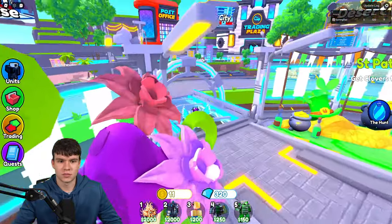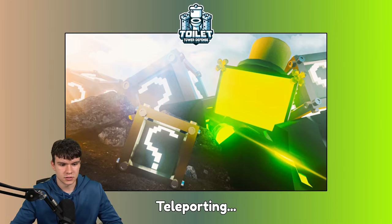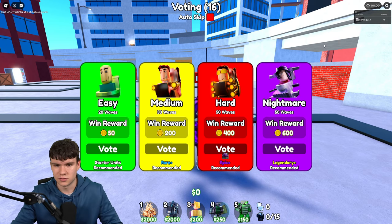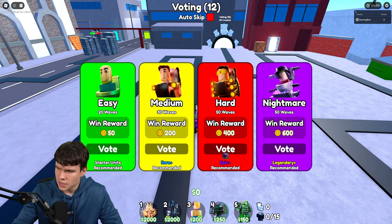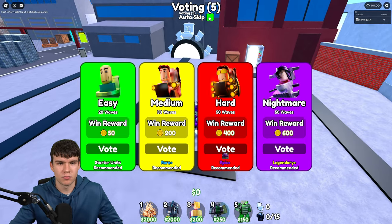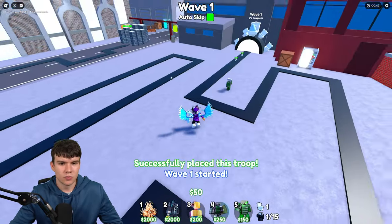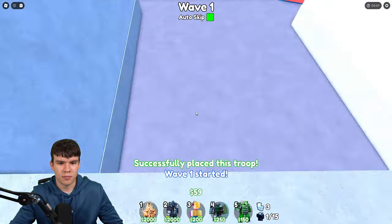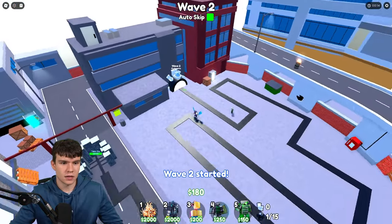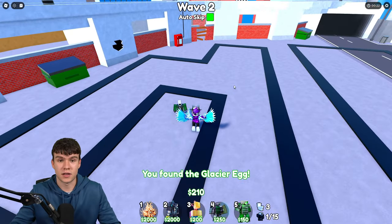Here we go — let's go to Toilet City. Toilet Fortress is endless mode, but we'll head over to Toilet City to get the glacier egg. I'm going to vote for hard mode since I think these might spawn on hard mode. I don't know exactly what wave this spawns in, but this one's going to spawn somewhere in the map. I've just found it — it's on top of the toilet over here. Boom, there we go!